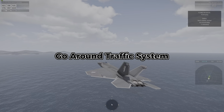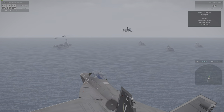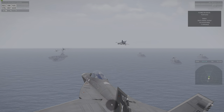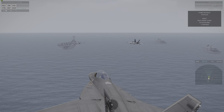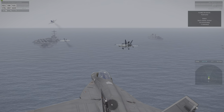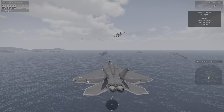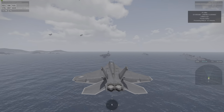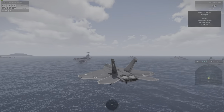Now we're getting into the inbound traffic control system. You can see this is like morning rush hour — we've got three or four planes ahead of us. They're all being given a go-around because the deck is currently busy. When you're given a go-around, it automatically cancels autopilot landing, so you are forced to take control — you can't just continue and land.